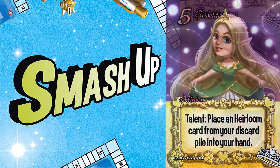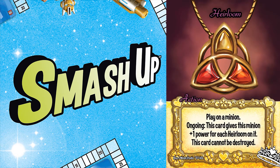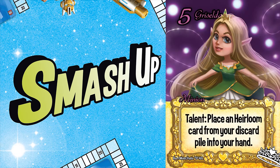Starting with number six: Griselda. Griselda has a talent that lets her put an heirloom from the discard pile into your hand. The heirloom is an interesting action that increases exponentially in power with each copy, up to nine power total, and it cannot be destroyed. While this is a useful card, it takes time to build up. For Griselda to be effective, you need to have used at least one heirloom already, and that is completely dependent on the order in which your cards are drawn.